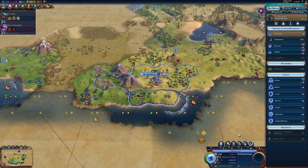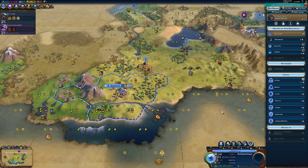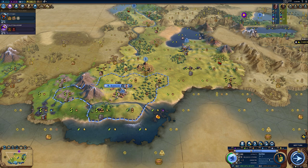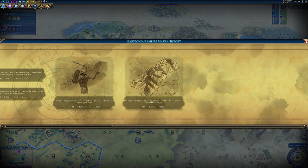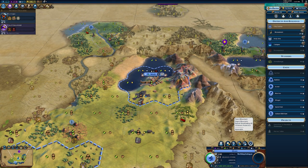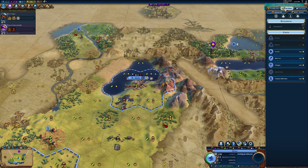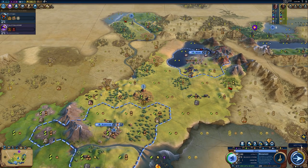Let's choose production — I think a settler is pretty important. I would like another governor title but that's not happening anytime soon; we need more population. Let's get a settler and settle this city. We did get Eureka score from the natural wonder because we were right next to it. What do we want to produce here? Might be good to get a military unit, or we could get a builder. Let's start working on the monument.